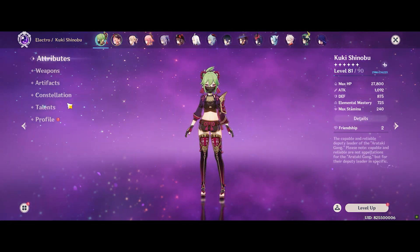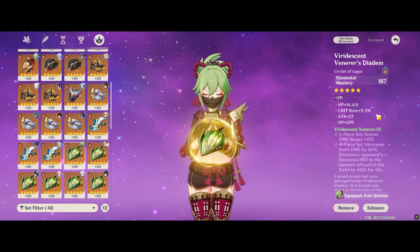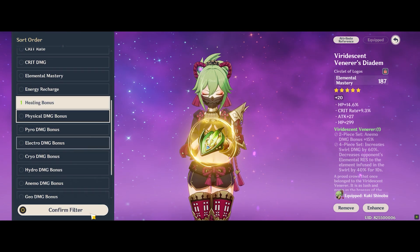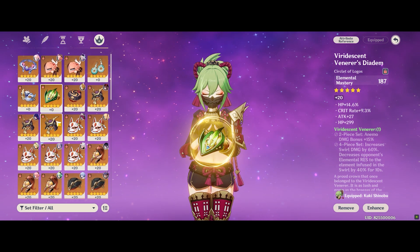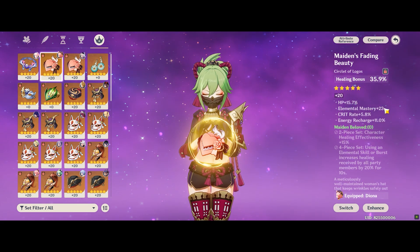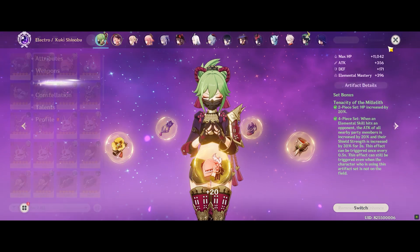What we notice here is that healing is roughly around the same, even considering there are 2 extra rolls of HP%, but the Overload damage is almost 10-20% higher compared to the HP% build. Of course, with the EM sircelet, you lose out on about 4,000 to 5,000 HP, making her slightly squishier — especially if she's always below 50% HP.